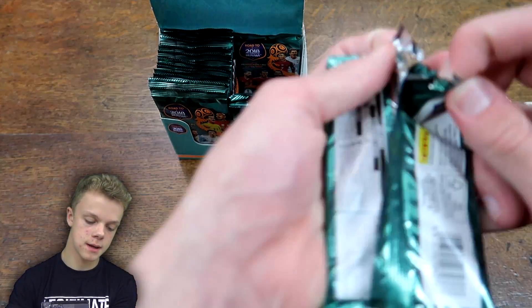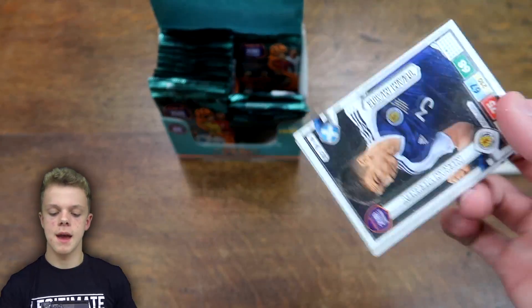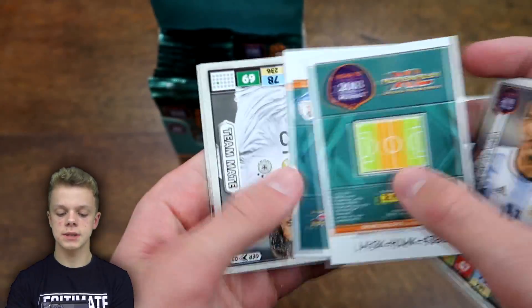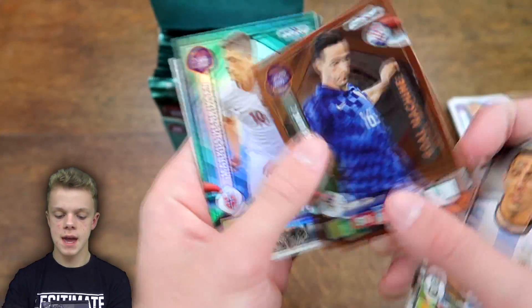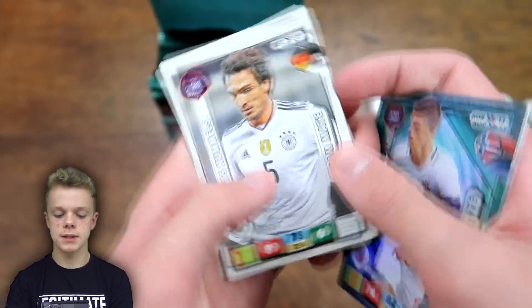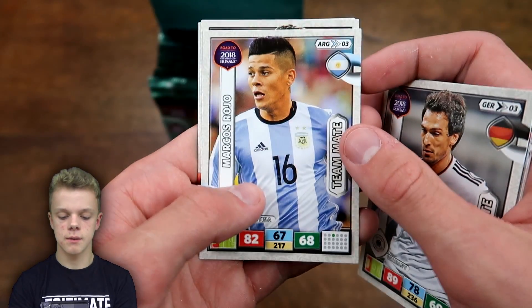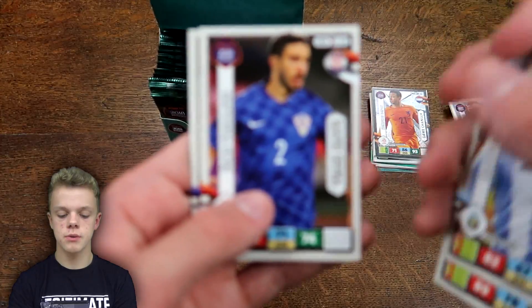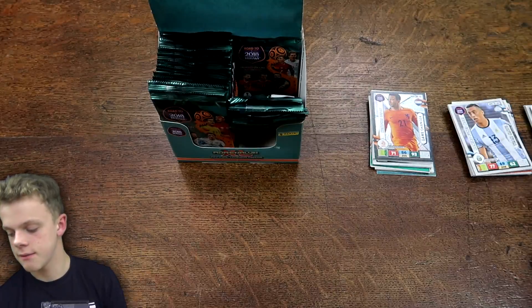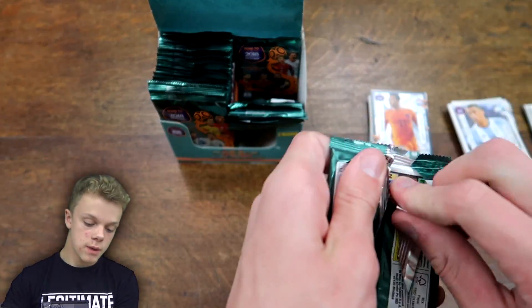Into pack number 13 or so, about a third of the way through. Angel Di Maria is the standout there. We've also got Game Changer Kalinic, Henrichsen fan favourite, followed by Hummels, then Marcus Rojo, Versalco, Matuidi, and finally Diaz at the end for Chile.